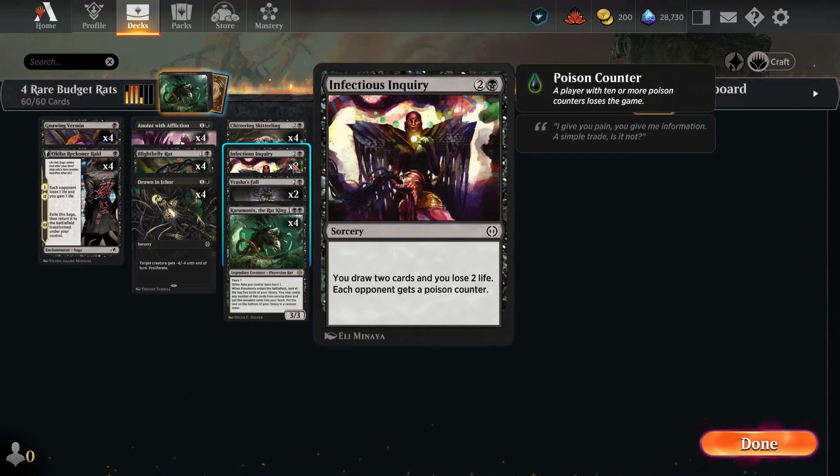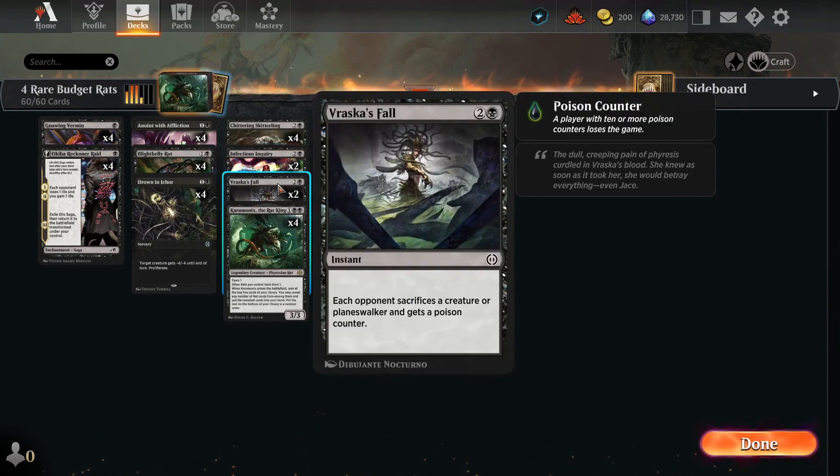We have two copies of Infectious Inquiry — draw two cards, lose two life, and each opponent gets a poison counter. And two copies of Vraska's Fall — each opponent sacrifices a creature or planeswalker and gets a poison counter.